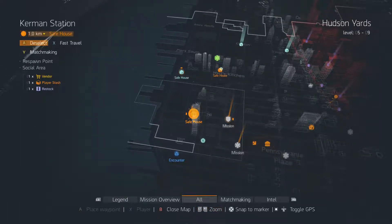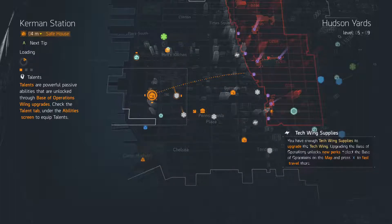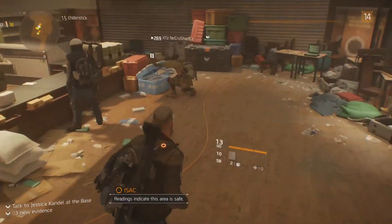Let's teleport over to here. I keep calling it teleport - I know it's called fast travel, but I just call it teleport for some reason, don't ask me why. This will allow me to restock my grenades and medkits.